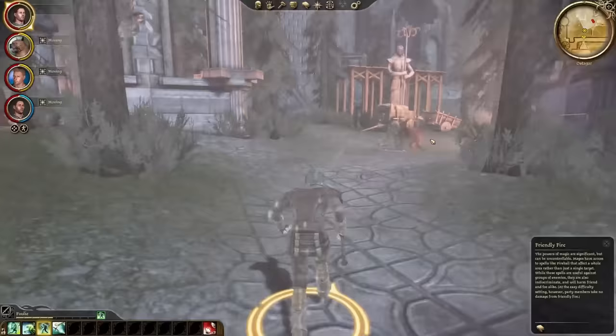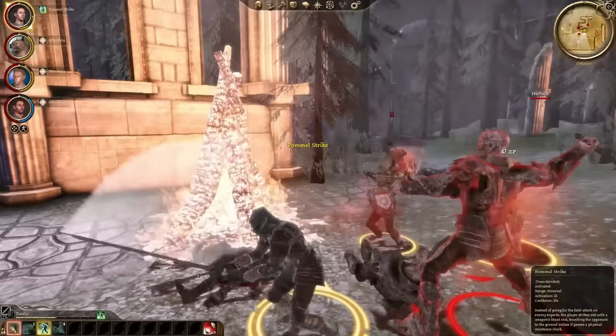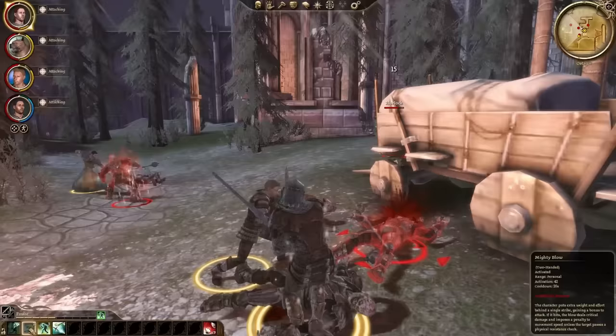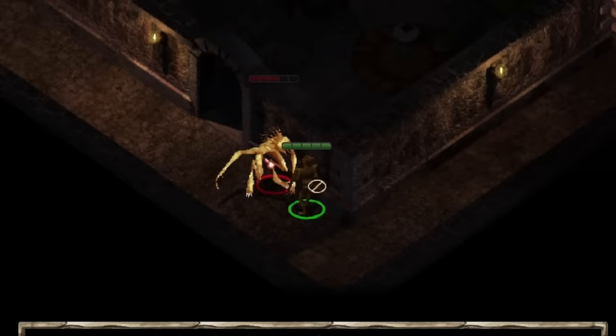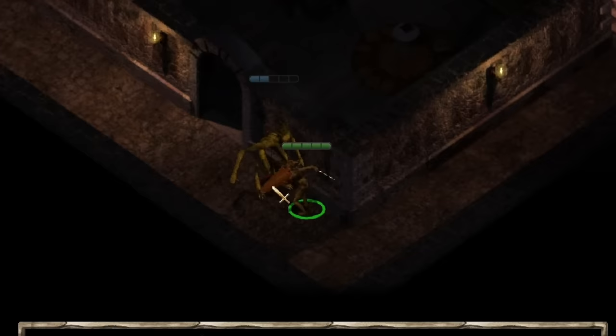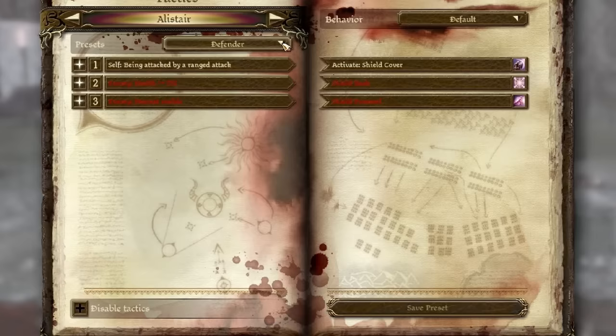Let's talk about tactic slots. Tactic slots are a lot like the Gambit system of Final Fantasy 12, and they're unfortunately necessary due to how combat works in this game. The combat is not as simple, yet also not as complex, as in a game like Baldur's Gate. In Baldur's Gate, the only people on the battlefield you needed to manage were your spellcasters. But in Dragon Age, the game leans heavily into micromanaging territory by giving melee classes a suite of skills that are absolutely pivotal to surviving some fights.